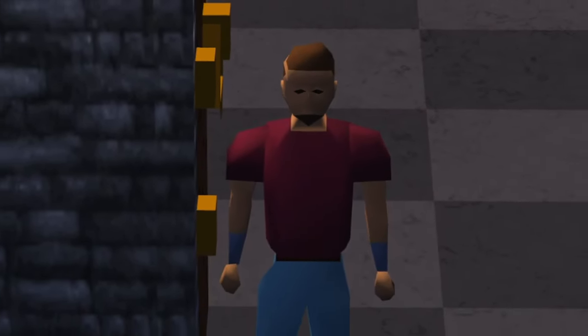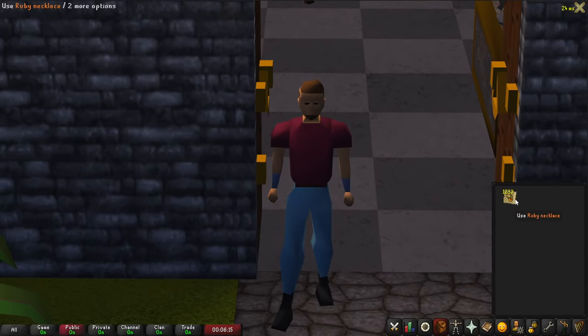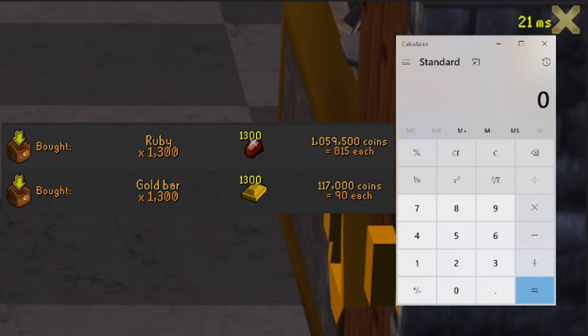Welcome to the final price check of making ruby necklaces. Here in my inventory are all of the necklaces we managed to make over this one hour — we made 1,233 necklaces. For the rubies we paid 815 coins each, times 1,233, which comes to 1,004,000 coins.